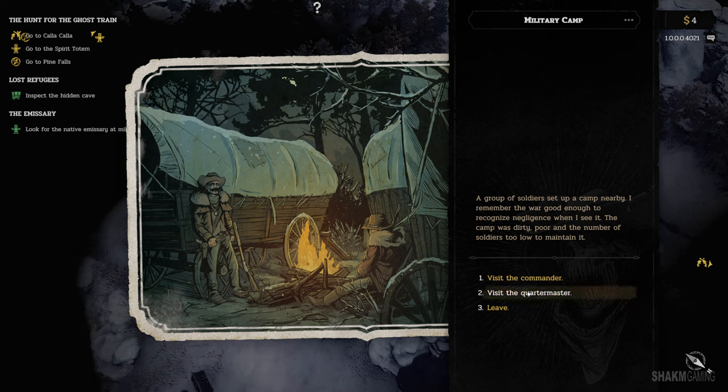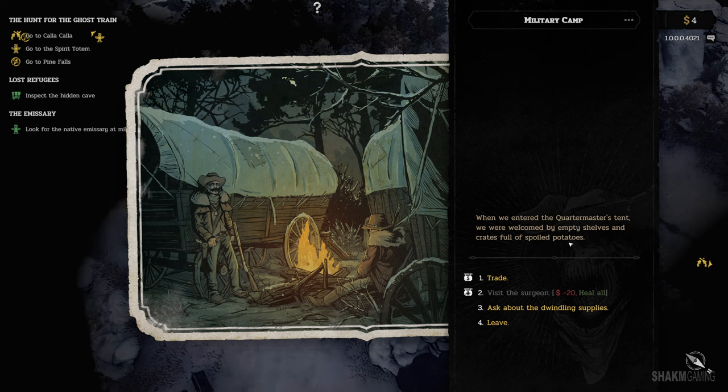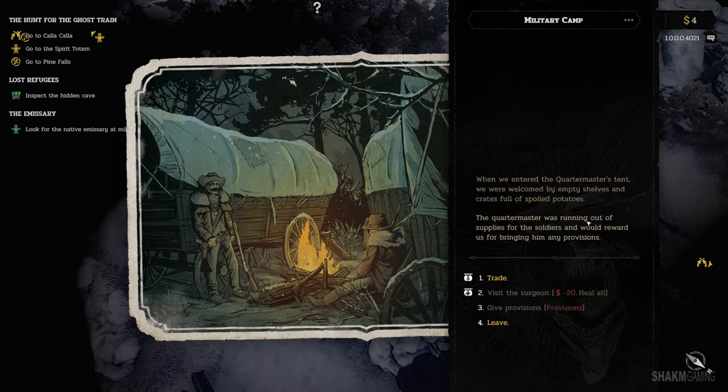Let's visit the Quartermaster first. When we entered the Quartermaster's tent, we were welcomed by empty shelves and crates full of spoiled potatoes. I wish we could trade, but we only have four bucks, so the surgeon is out of the question. Let's ask about the dwindling supplies. The Quartermaster was running out of supplies and would reward us for bringing back any provisions. We have to find them first though — of course we do.